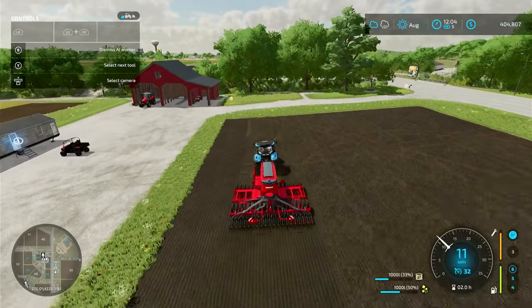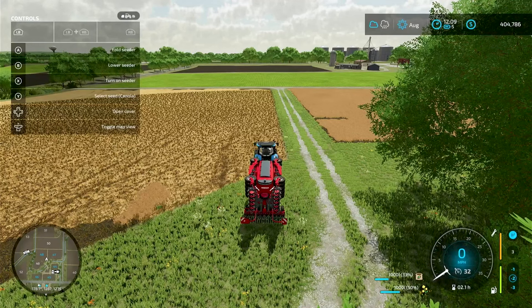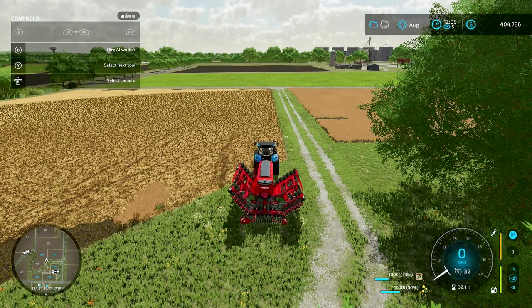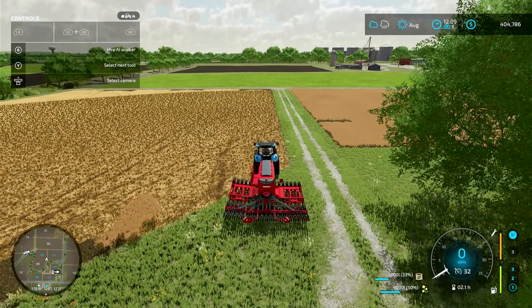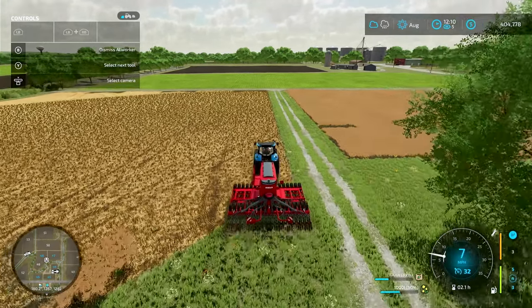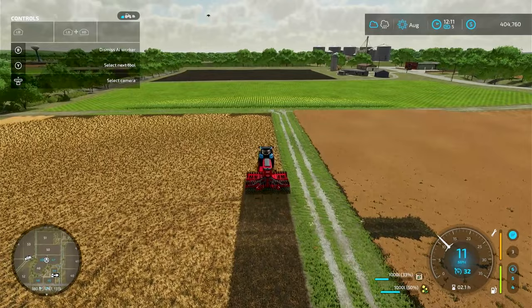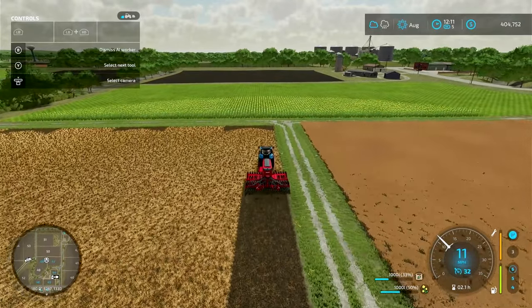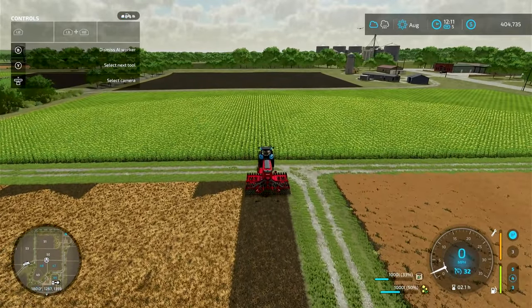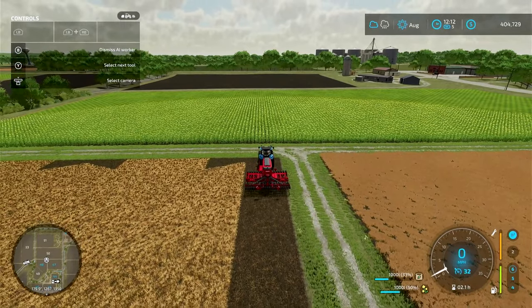Now I want to show you a field that has not been cultivated. This field has been harvested but not cultivated. If you hit B on console to let the AI go do its thing, it will work — if it won't work, the AI won't let you do it. Look at that — that's what it looks like seeding a field that's not cultivated. So this will save you some time. If you're planting canola, it's going to cultivate, seed, and fertilize all at once. Six meters wide, 11 miles an hour — this is a great piece of gear and a great upgrade for your farm.